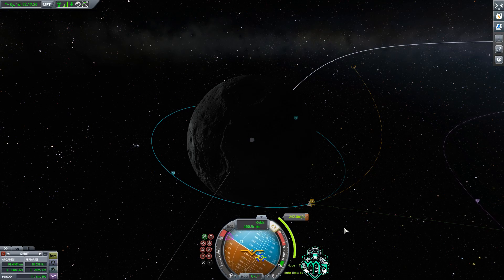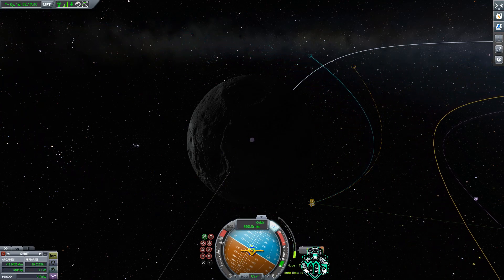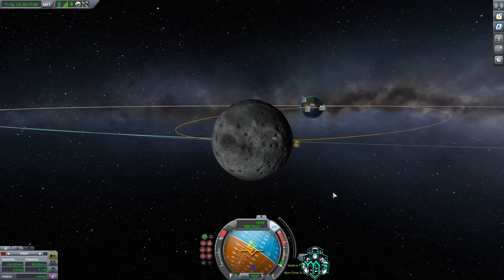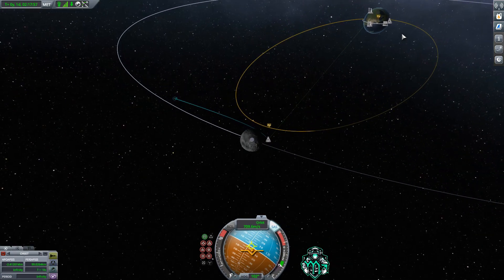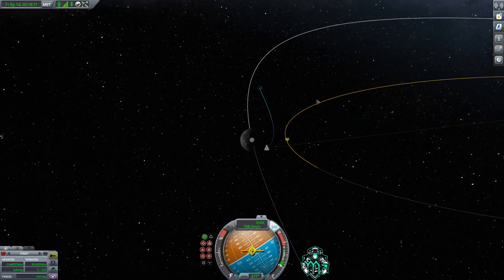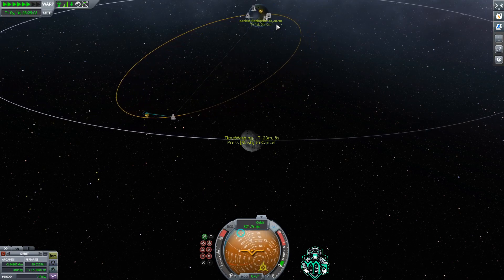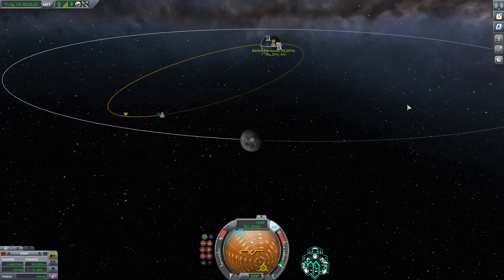Now that we're coming up on our node, let's get onto the maneuver node and at four seconds we'll start our burn. If you overshoot and end up at 22 kilometers — since we burned prograde to go closer, all you've got to do is flip retrograde and make a slight correction burn. Right-click your periapsis and burn it back to the number you'd like. Remember to use your warp carefully so you don't overshoot and go back out of Kerbin's sphere of influence.